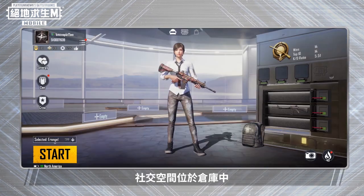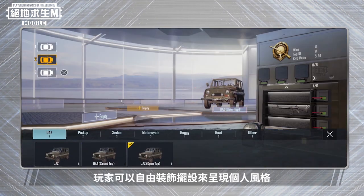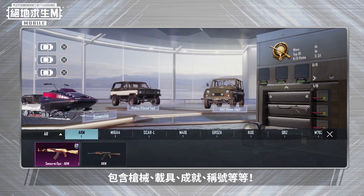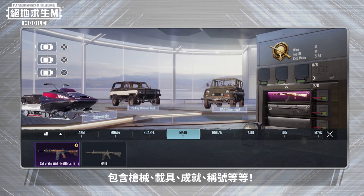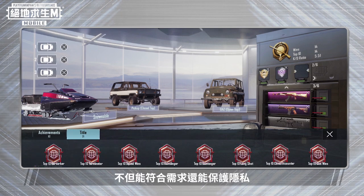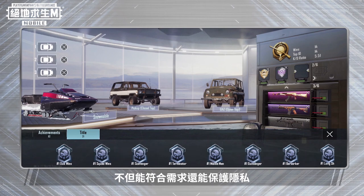The social space is set in a garage. You can decorate it freely and add content to show off your personality, including firearms, vehicles, achievements, titles and more. The design is fully customizable and will meet your needs while also protecting your privacy.